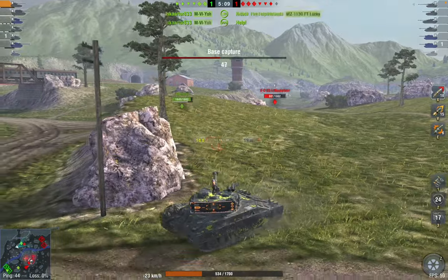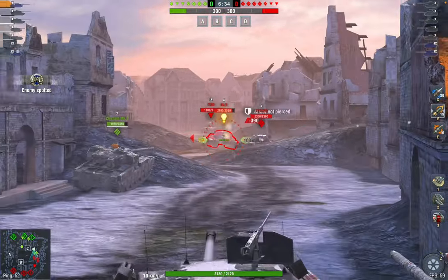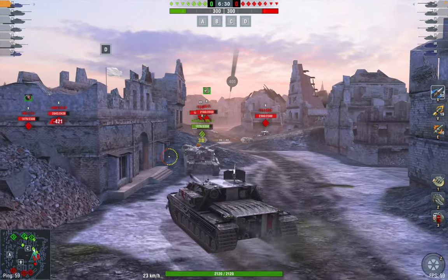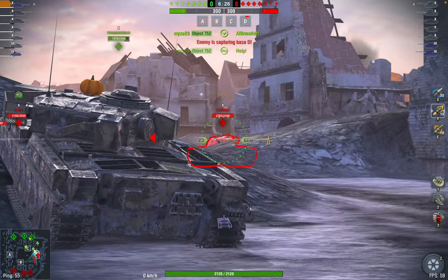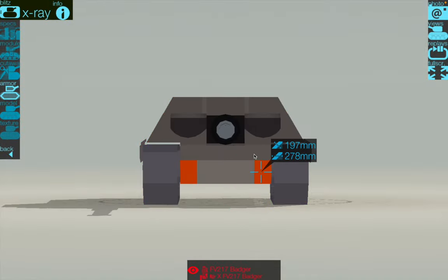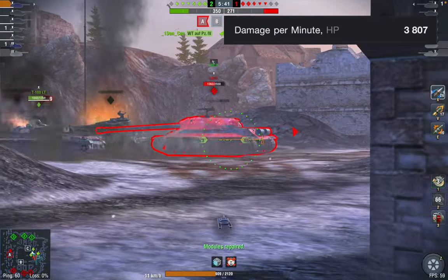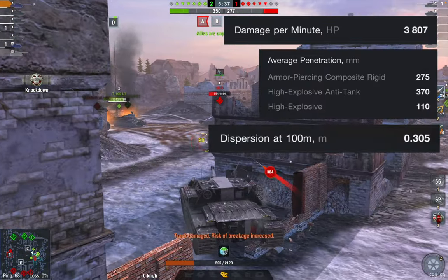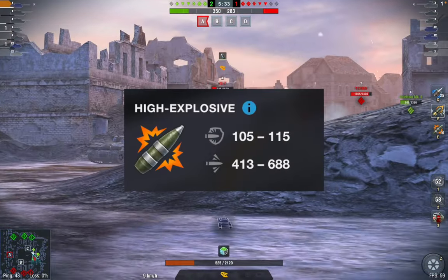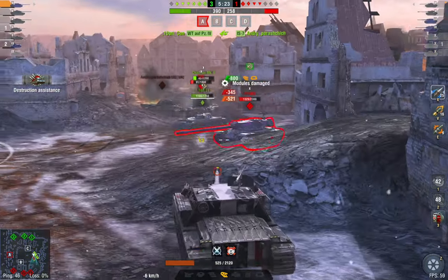The last tank at Tier 10, this time a premium one, is the FV217 Badger. Firstly, it has armor with almost no vulnerable spots in the frontal plate — there's only a small area on the lower hull, and it's even hard to hit when the tank is moving. The tank also moves quite fast and rotates quickly on the spot. The gun has high DPM, excellent penetration and accuracy, plus high-explosive shells with increased armor penetration. I believe this tank is ideal for ranked battles, and personally it's my go-to for relaxation.